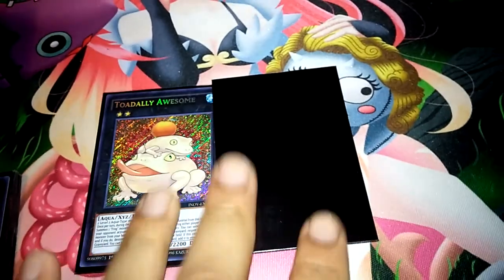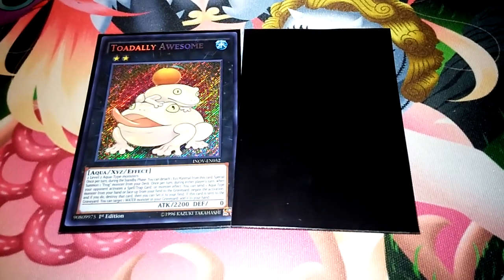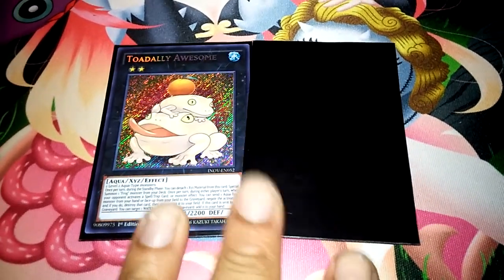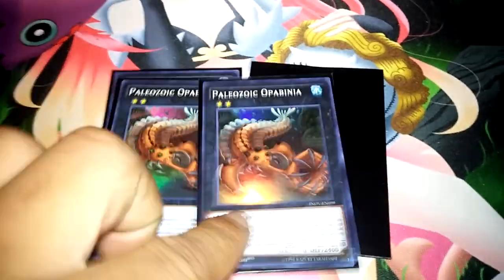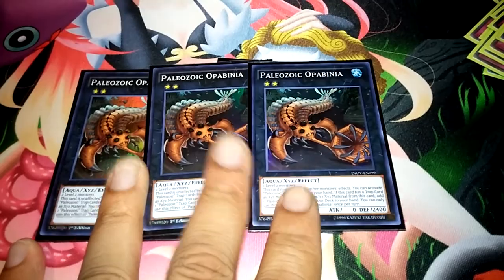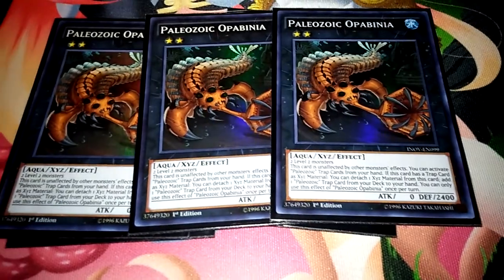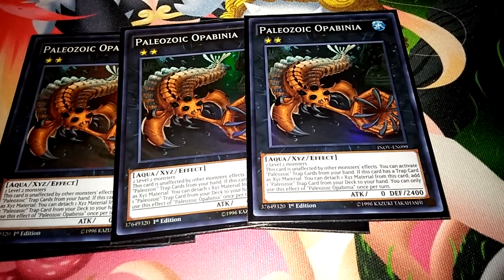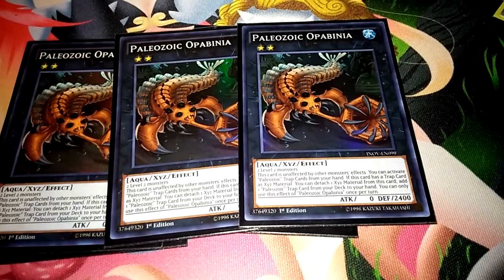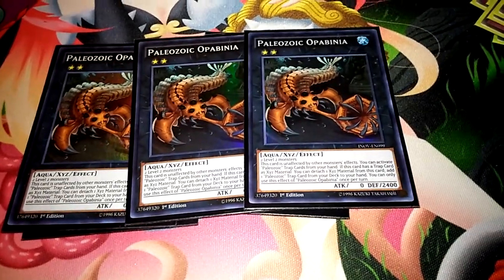Extra deck: two Toadally Awesome — maybe three, but two is fine. Once you have one and it hits the grave you just recycle it, add it back to your hand. I don't like spending too much money on it — it's like 70 bucks. I have three of this new one right now but it'll be cut to two once I get better Xyz. It's one of the new Paleozoic ones — you can activate your Paleozoic traps from your hand as if they were spell cards, and when you detach a material you add a Paleozoic trap. So I always go for Pikaia — discard one, draw two. Really strong.